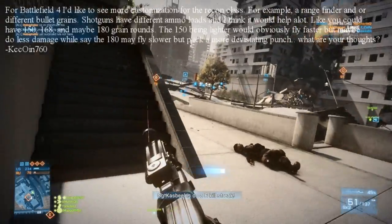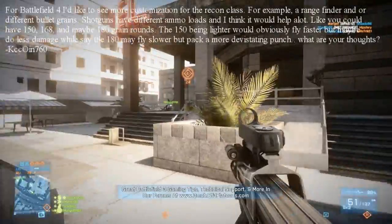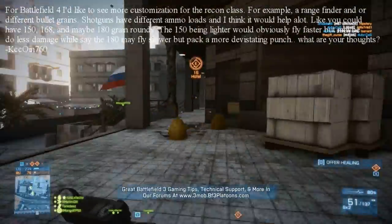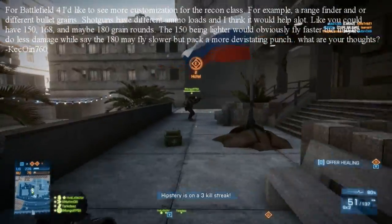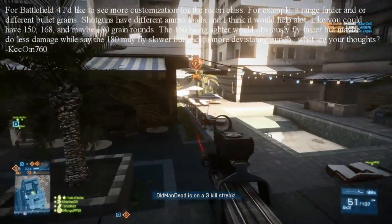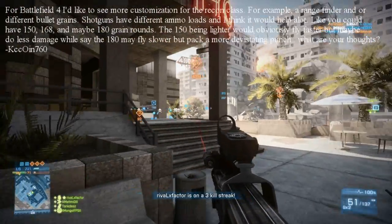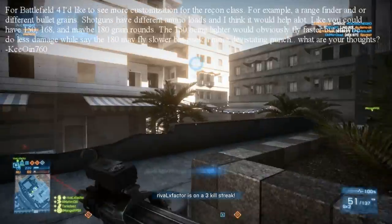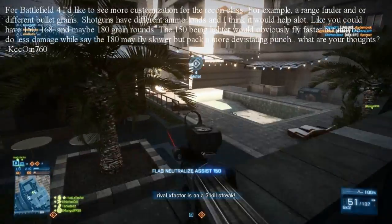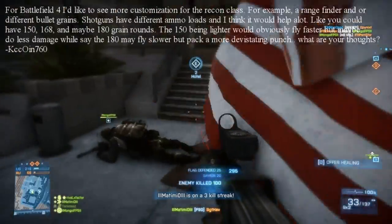So the next question for today is: for Battlefield 4, I'd like to see more customization for the Recon class — for example, a rangefinder or different bullet grains. Shotguns have different ammo loads, and I think it would help out a lot. You could have 150, 168, and maybe 180 grain rounds. The 150 being lighter would obviously fly faster and maybe do less damage, while 180 may fly slower but pack a much more devastating punch. What are your thoughts?